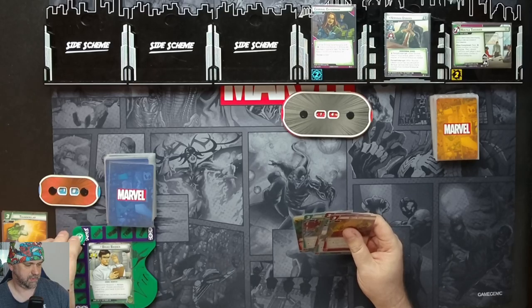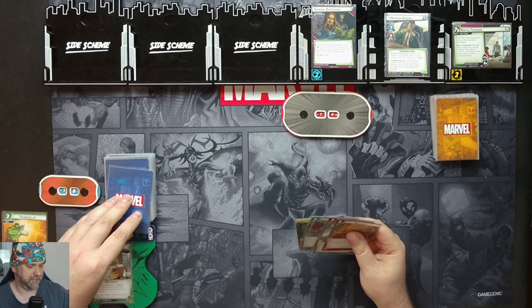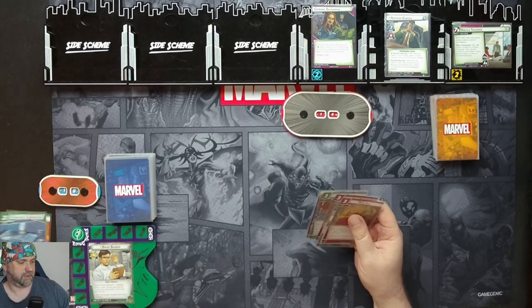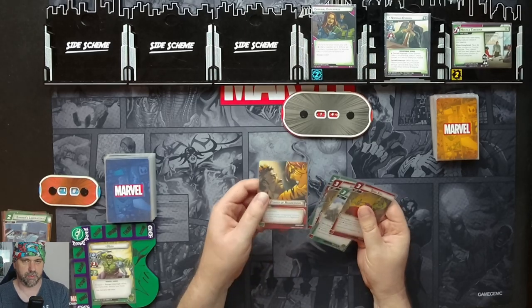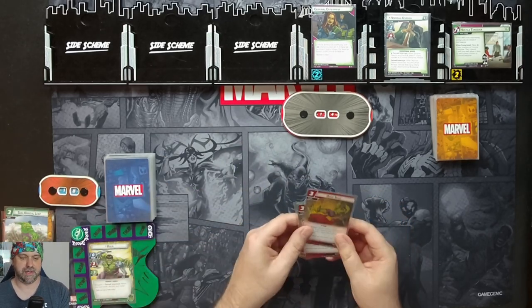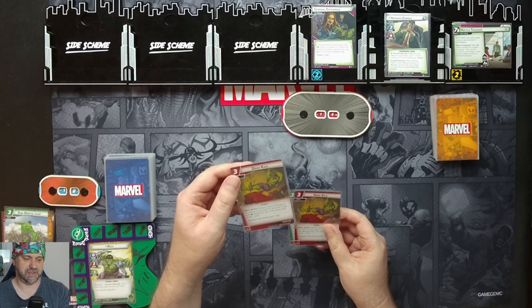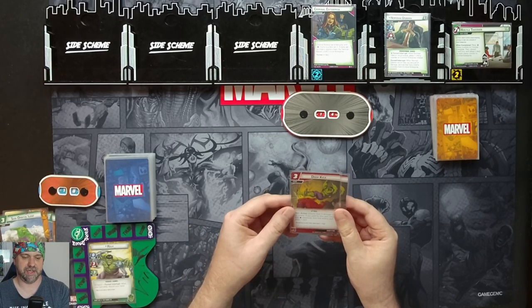We'll use our Experimental Research ability — action: draw one card and choose and discard one card from your hand, limit once per round. We have Banner's Lab, we'll throw that away. Flip up to Hulk. We will use a Power of Aggression for two resources and Sub Orbital Leap for another resource to do a Drop Kick, which deals four damage to your enemy if you paid using only fist resources — which we did, because Power of Aggression counts as physical resources. Stun the enemy and draw one card.